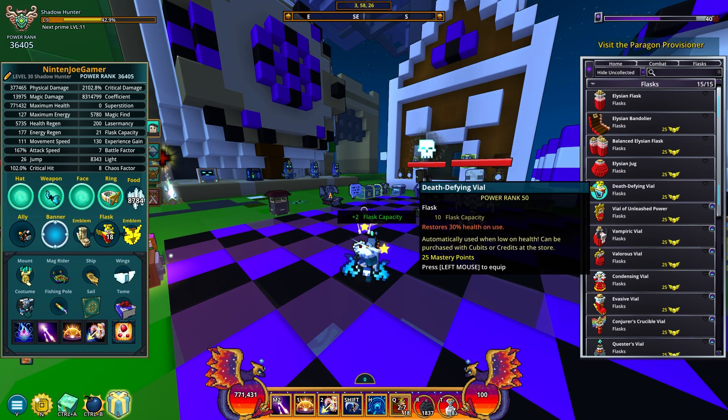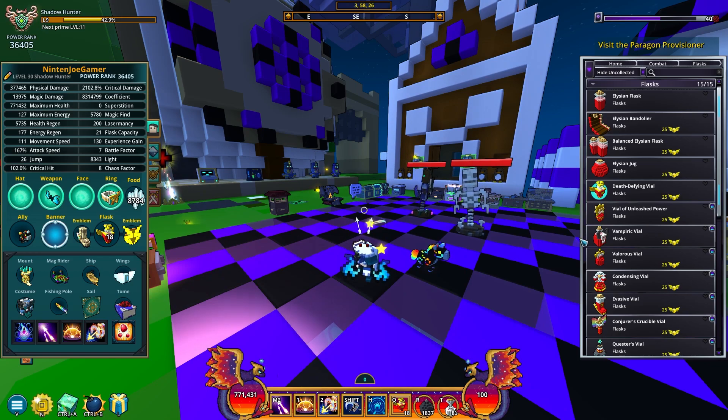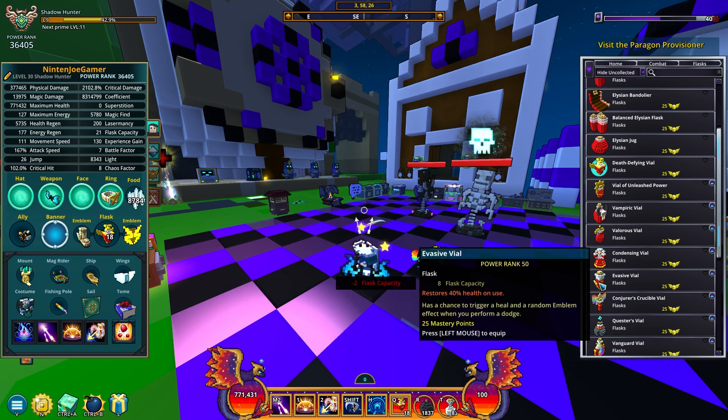For the flasks, there are three that are really good. The first one is death defying, which as the name suggests basically saves you from dying. There are some attacks in the game that get through this, but you're not really going to deal with that if you're speed farming. It'll just use a flask — this is the most common one people use because it's the laziest.